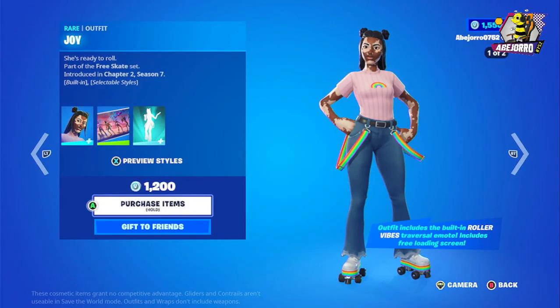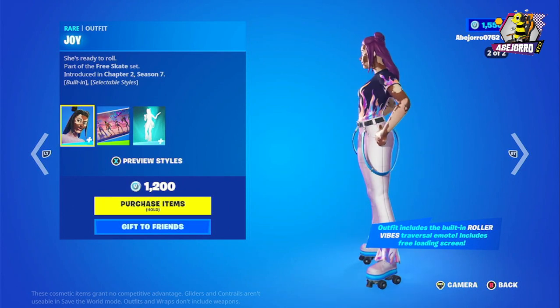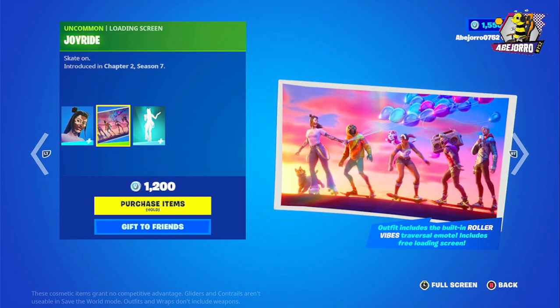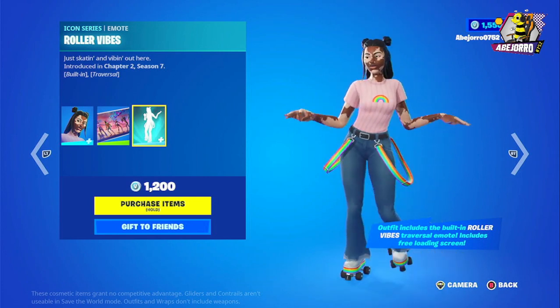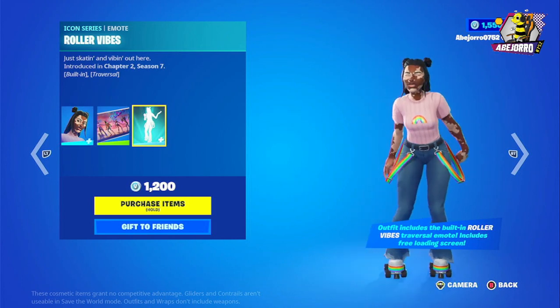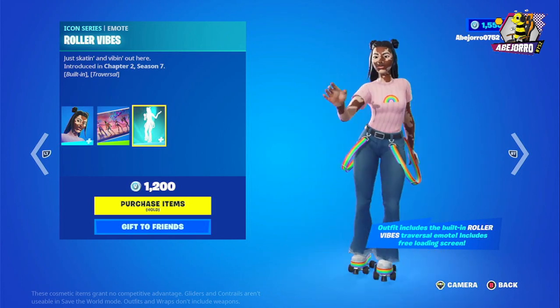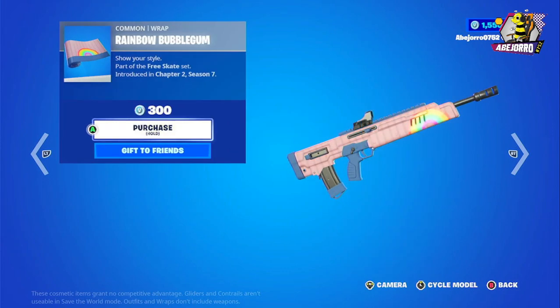Now let's take a look at Joy — she's in two different styles, and this includes a loading screen and an emote, so this is essentially a bundle. The price is 1,200 V-Bucks. Now let's check the Rainbow Bubblegum grab, priced at 300 V-Bucks.